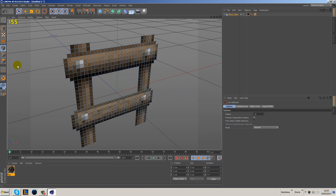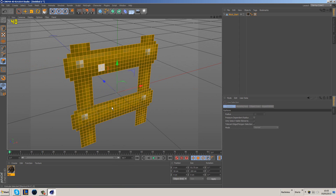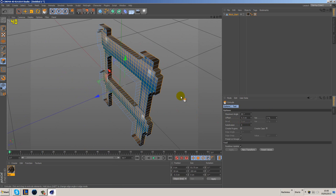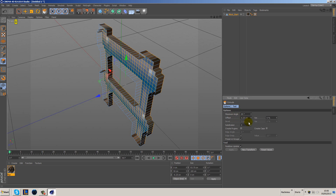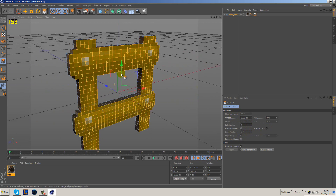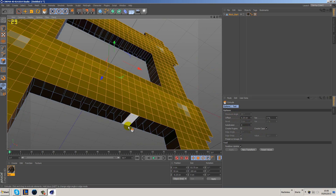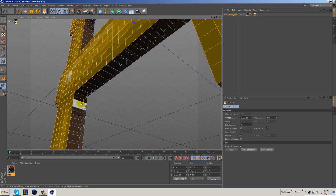Now we want to extrude this out. Select all of these, right-click, go to Extrude, and extrude out 6.25, which is one pixel. You want to create the caps and uncheck preserve groups. This actually worked out well, however if we look underneath we have a serious problem. This could be due to not having the maximum angle set correctly.